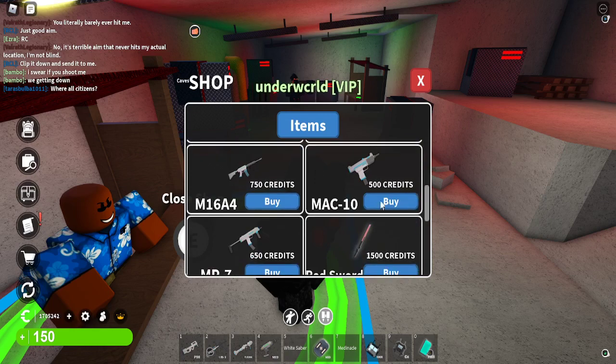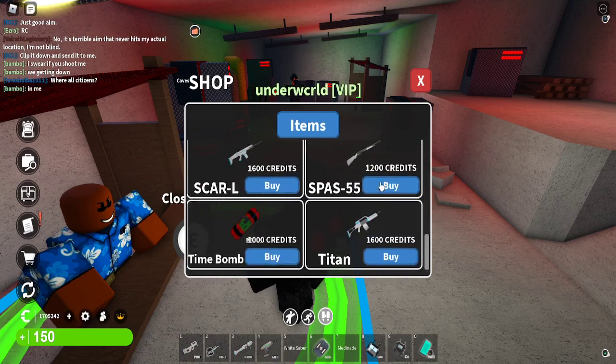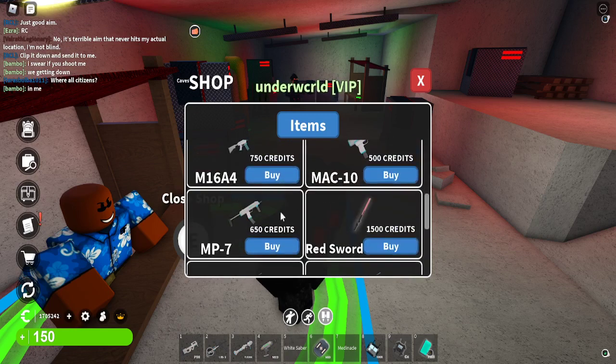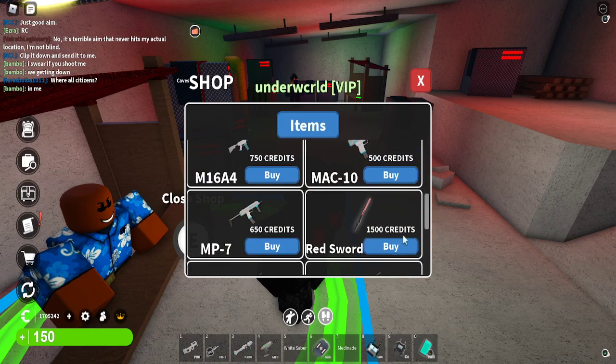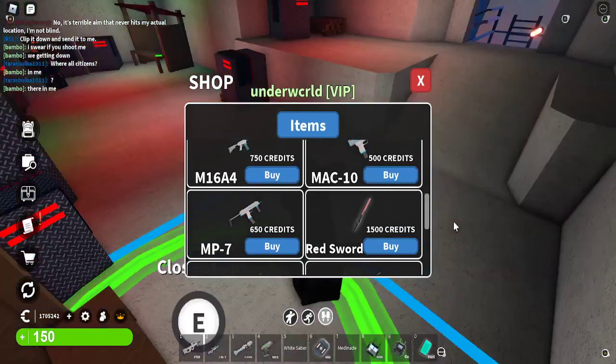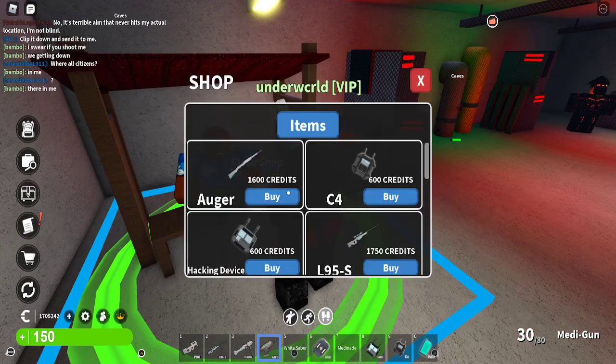For weapons, I recommend you don't get the Auger — it's terrible. The Spaz is bad too. The Titan is only good in close range. Do not get the white sword — it's a one-shot that doesn't actually one-shot, so it's a scam.